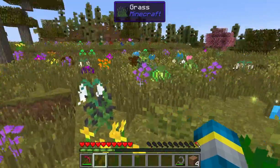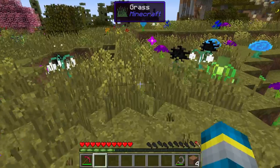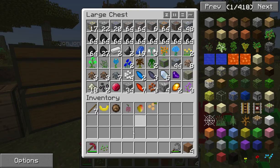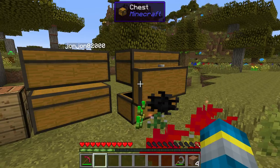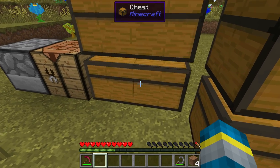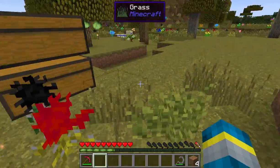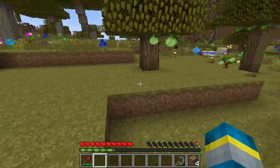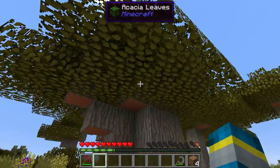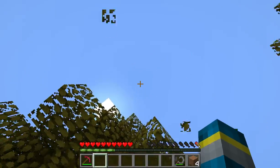We have Steve's Carts, which adds modular carts that you can make do whatever you want — they can farm for you, they can mine for you, they can guard your base for you. We also have Steve's Factory Manager, which adds some cool automation, and Steve's Workshop, which adds a cool thing that we're probably going to be making around episode one.